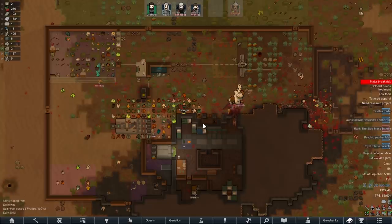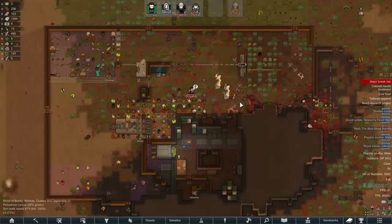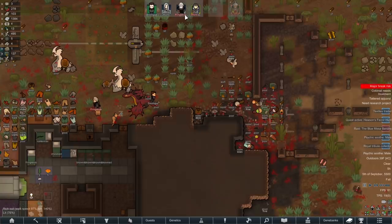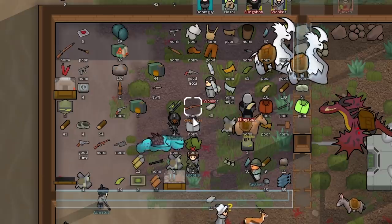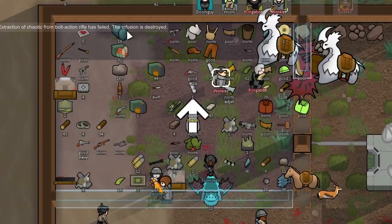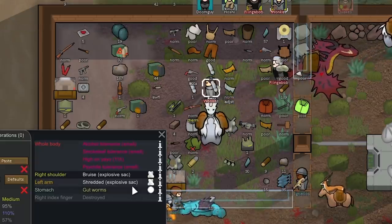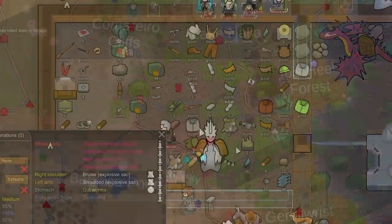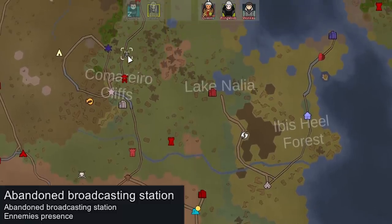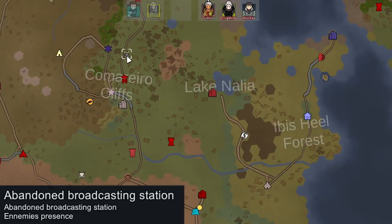We fell off a bit managing our wealth and suffered the consequences, though we didn't get punished too hard thanks to the infested ship chunks. To fix the wealth problem, most of our colonists will leave — only Doomguy and Hoshi stay. We tried to extract the legendary enchant with Wonkus's 10 crafting but it failed, likely because his manipulation was only at 50% while injured. We were successful extracting the rare one. We load up most goods and animals on a caravan heading to Roulette Wick, hoping they still have that power armor, then we'll explore the abandoned broadcasting station. See you next episode.